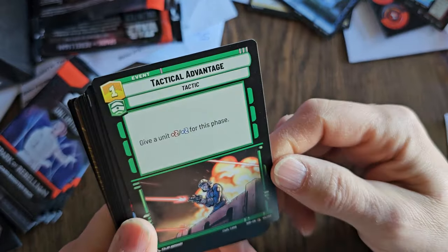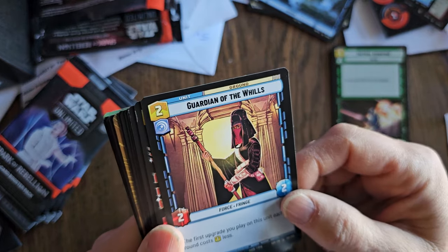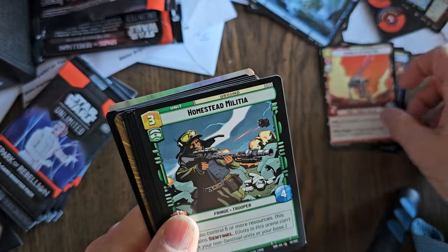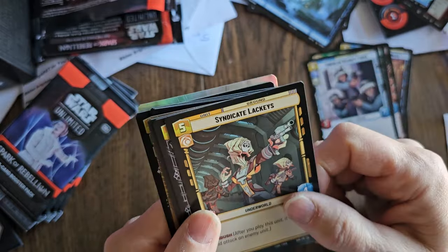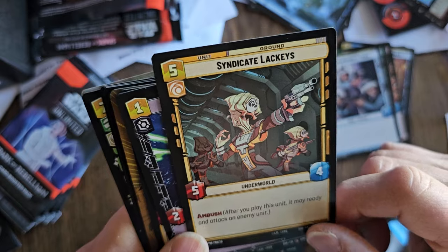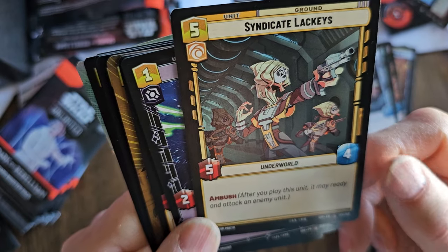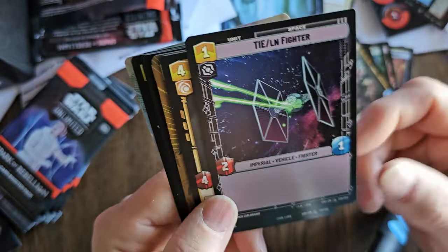Tactical Advantage — give a unit plus two, plus two for only one resource, that's really good. Guardian of the Wills is a force card — the first upgrade you play on this unit each round costs one less. Gorilla Attack Pod, common. Homestead Militia, common — Sentinel for three, pretty tough card. Consular Security Force, also common. Syndicate Lackeys — a five and four with Ambush, so you can ready it right away. After you play this unit, you may ready and attack an enemy unit. TIE Fighters — space units. Very common.